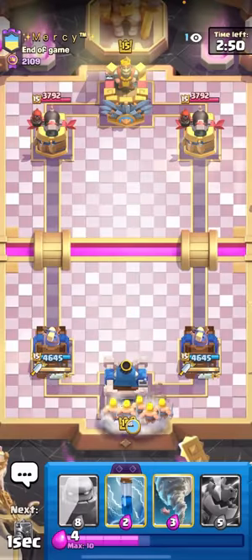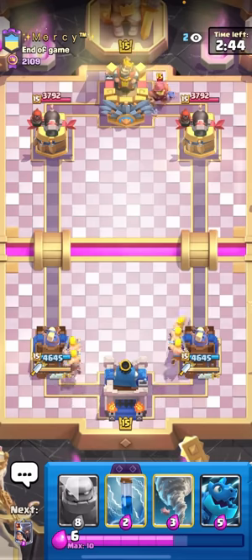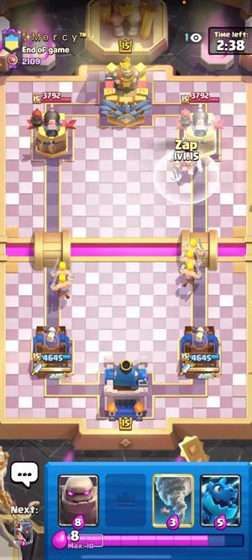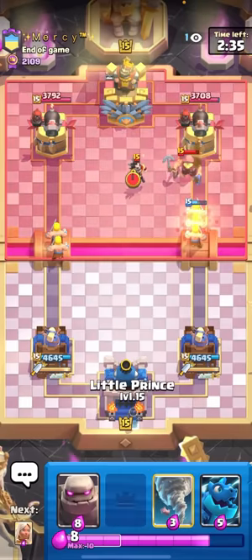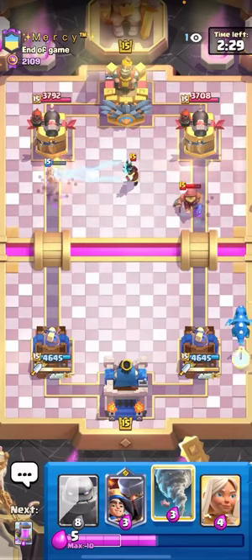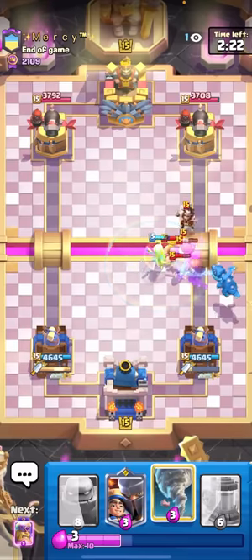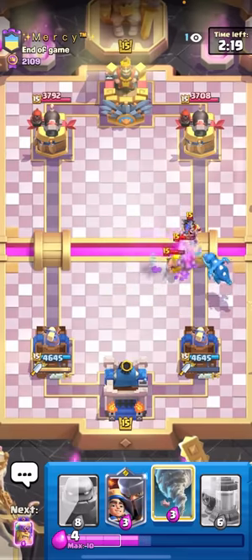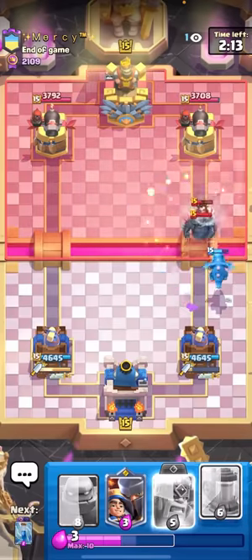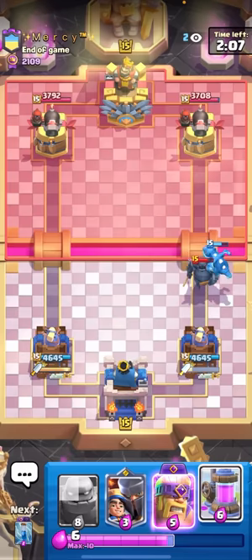We're in the next match against Mercy — I'm gonna show this guy no mercy at all. Never show mercy in the arena, always make sure to grab your trophies. I'll go for the zap here to cycle to my evo zap. He has a fisherman — this is gonna be royal giant probably, nothing else really plays with fisherman. Actually wait — barbarians, royal giant... and Pekka? This guy has Pekka, fisherman, and barbarians? I'll NATO this back to make sure the ewiz dies and doesn't kill my electro dragon. This is gonna be really difficult.